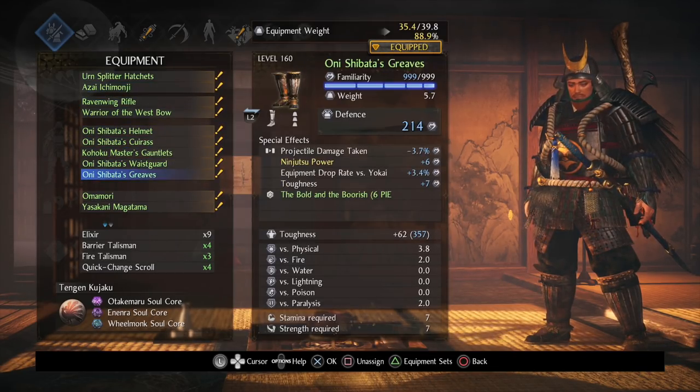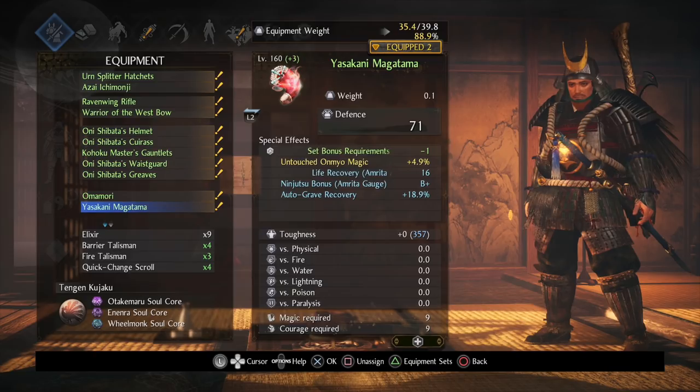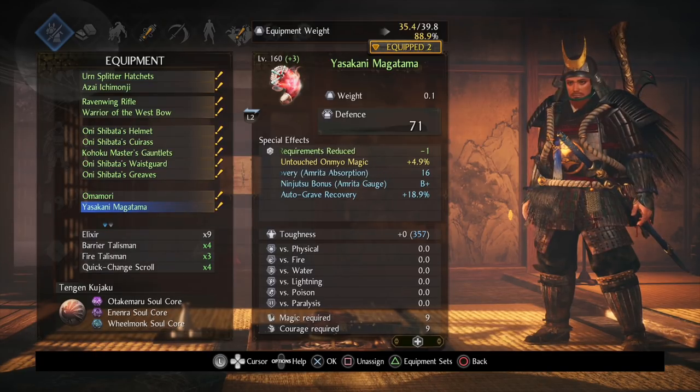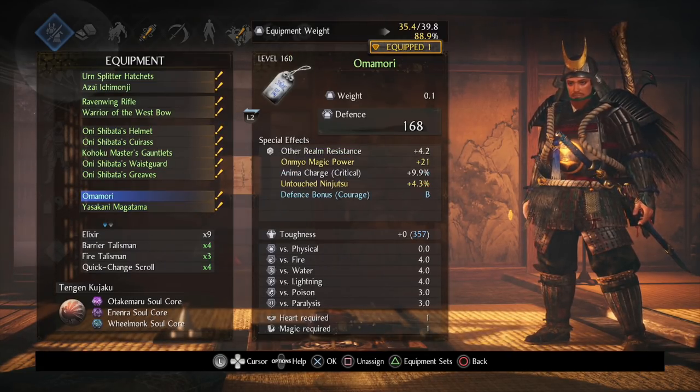Naturally, we're going to need to have a Yasukani, because this is something you just got to have for most endgame builds. If you are not at endgame yet and you want to try to play something similar to this set, then just focus on Onishibata's set, because it's one of the best ones. You can get Yasukani by basically beating New Game Plus, or by using a different farming method that you can look up on YouTube — there's going to be a thousand different videos popping up.